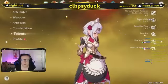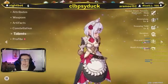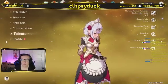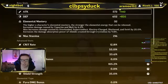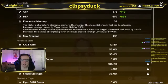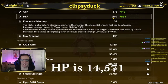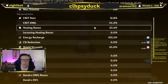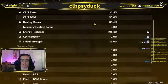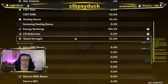Noelle is my main for Geo and also another main support character. I'm building her as a defense and healer. Noelle is at level 70 out of 80. Max HP is 14,000, attack 700, defense 1500, elemental mastery 32, crit rate 12.8, crit damage 55%, healing bonus 333.6, energy recharge 105.2, and shield strength 35.